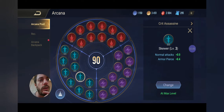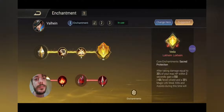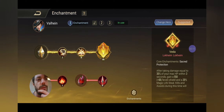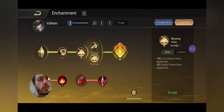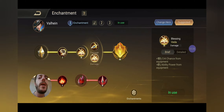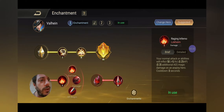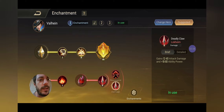We have the standard Skewer arcana in the cyan section. Enchantment-wise, we're taking Sacred Protection as the ultimate enchantment. We're having the Blessing — since we're going crit, we want as much crit chance as possible; this gives us 16% which is huge. We're going with the Axe of Sacrifice for a little more damage, and we have Raging Inferno as well as Deadly Claw to complement the build.